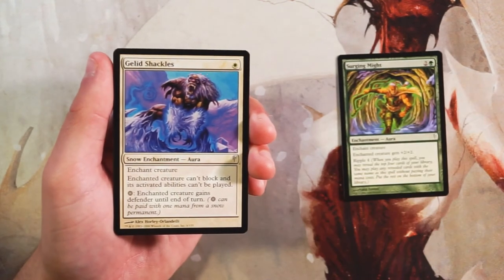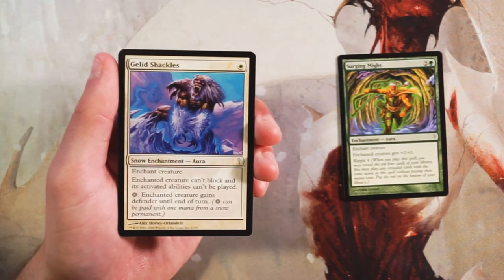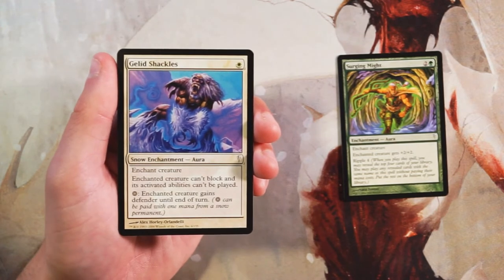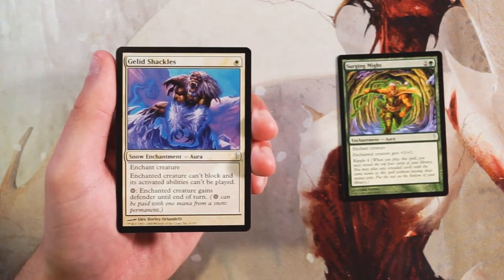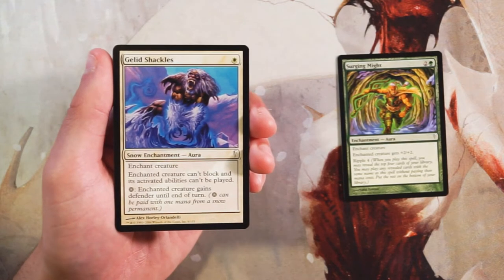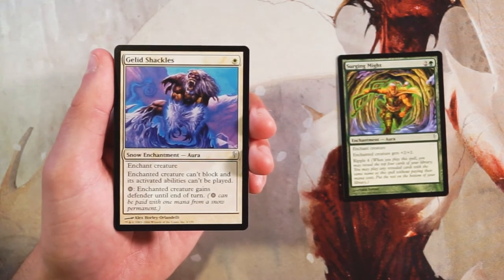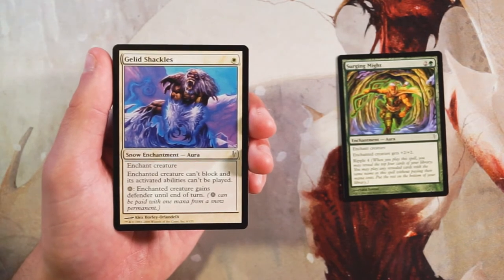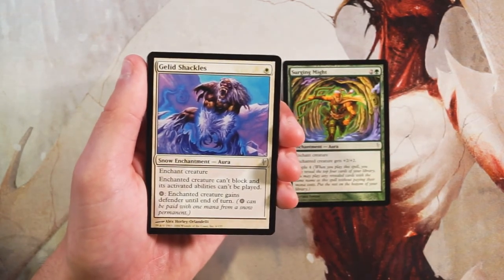Gelid Shackles — another enchant creature for one white. The creature can't block and its activated abilities can't be used. You can pay one snow mana and the enchanted creature gains Defender until end of turn. Snow lands are a thing in this set — snow-covered lands, not just regular islands or mountains. I feel like it's fine, but the creature can still attack, so I don't think it's super good. I don't like this as much as Surging Might.